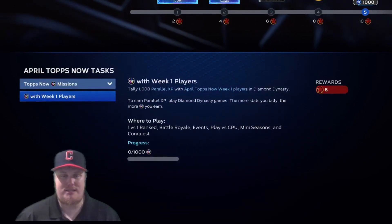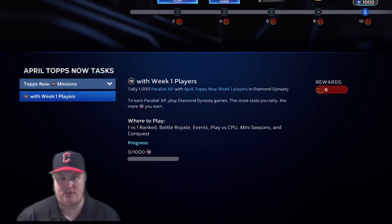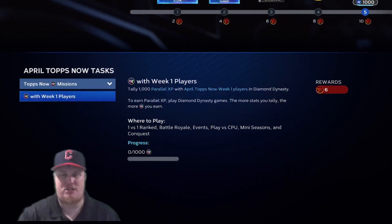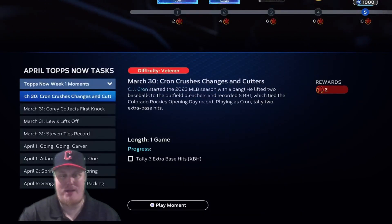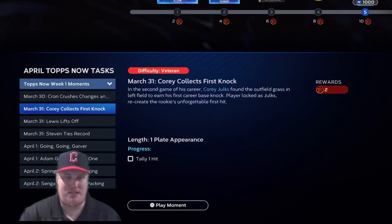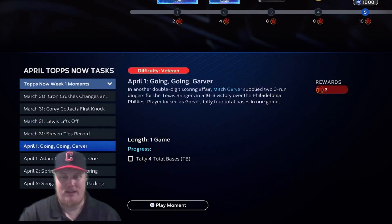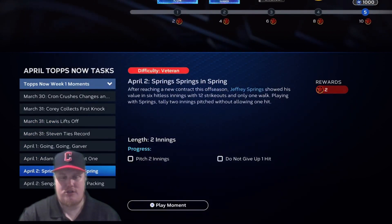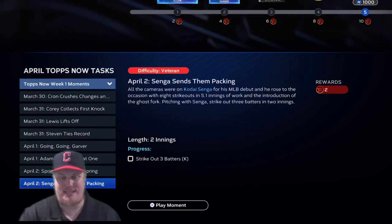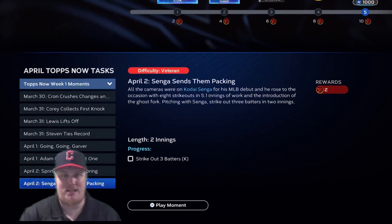You also have Tops Now missions where you need to tally 1,000 parallel XP with the April Tops Now week one players. When you do that, you'll earn six stars along the reward path. Then there are eight moments at two stars apiece — a battle with CJ Krohn, Corey Jolks, Kyle Lewis, Stephen Kwan, Mitch Garver, Adam Duvall, Jeffrey Springs, and Kode Senga. You're gonna pitch some games and get some hits with these guys — two stars apiece for 16 stars in this program.